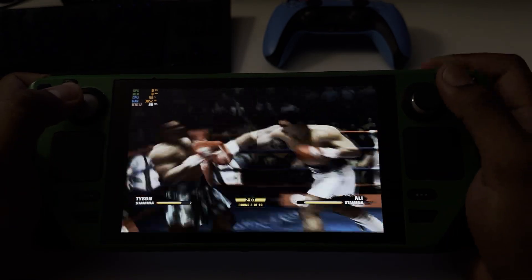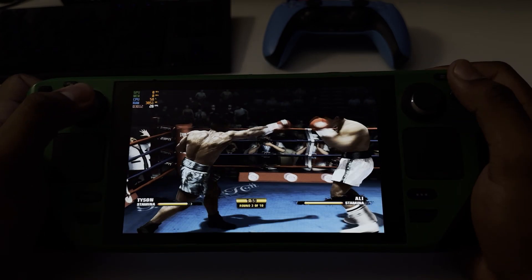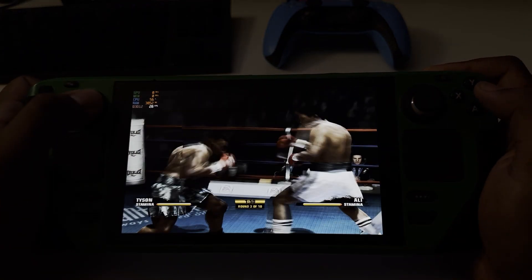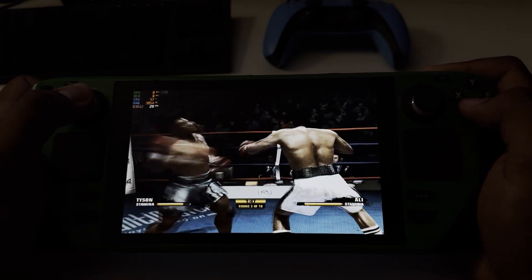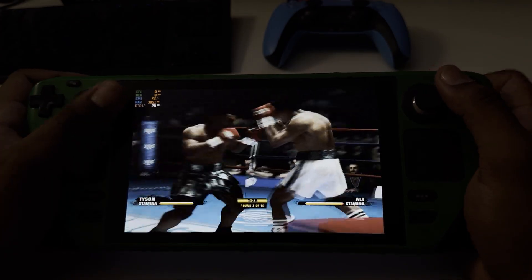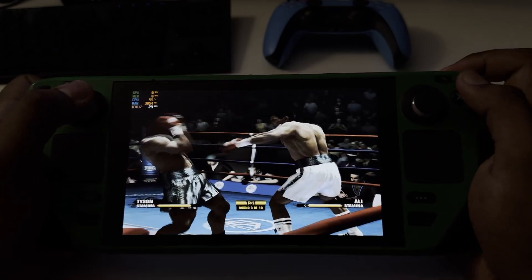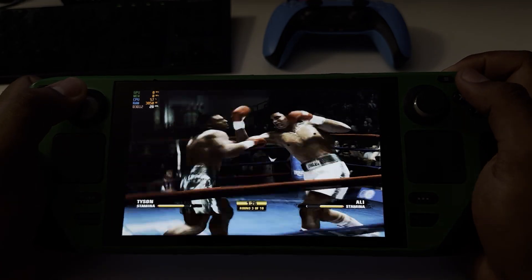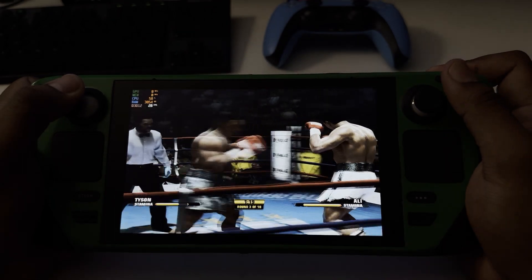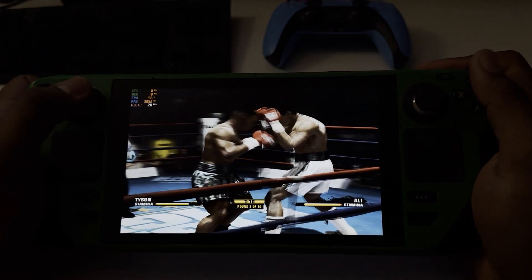Good job with another left hand. He's got his guard up really well that time and it protects his head. Halfway through this round. He got hit right there but he also gave one back — solid effort by Muhammad Ali.